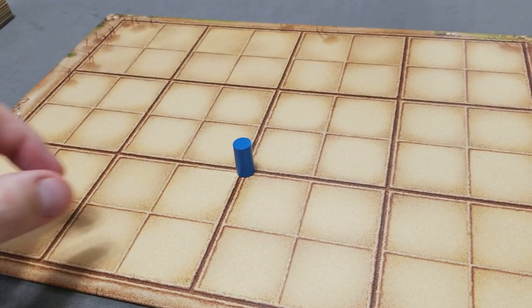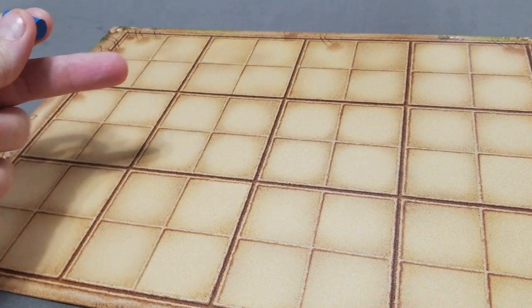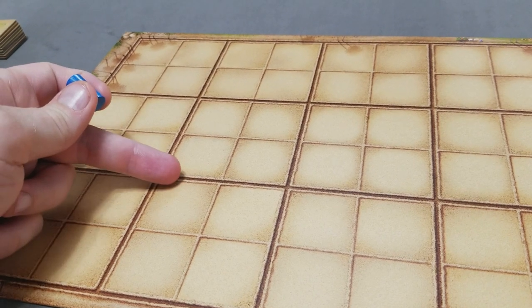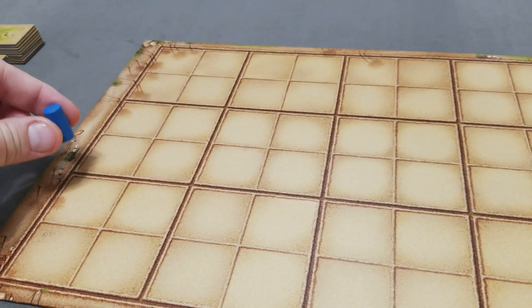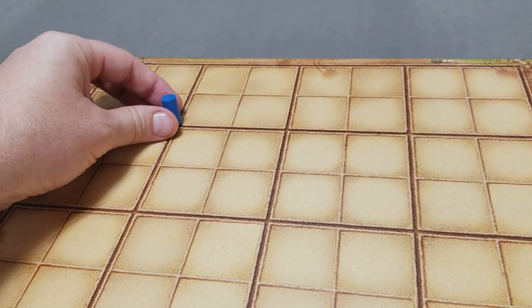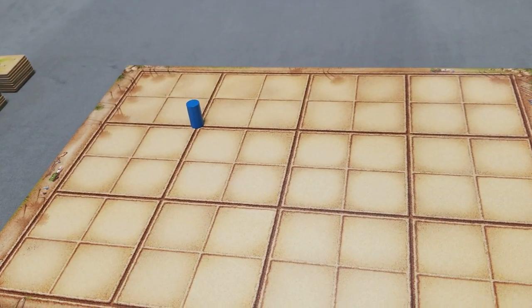Next, lay out the game board and place the well marker anywhere agreed on by the players, but it has to go on an intersection point of the dark brown lines. It can even go on the edges or corners. Typically, the further out from the center, the more difficult the game will be.